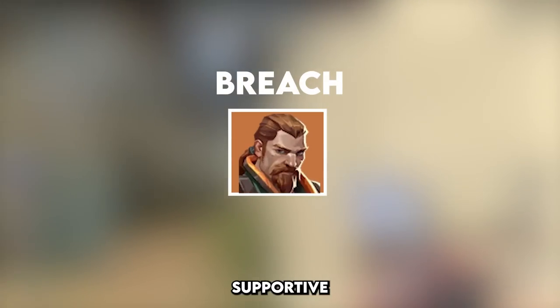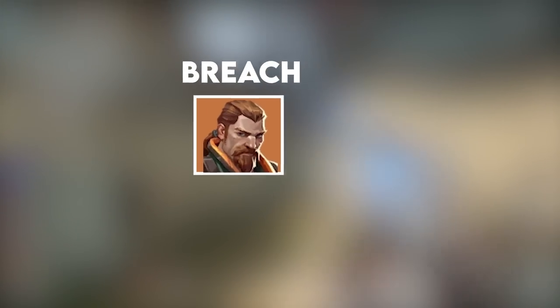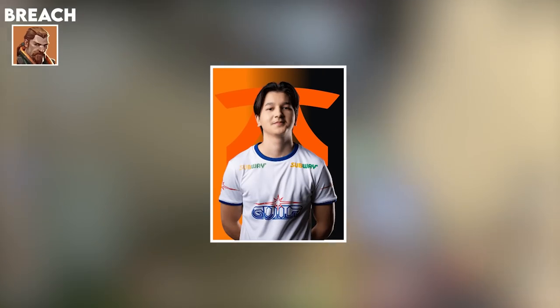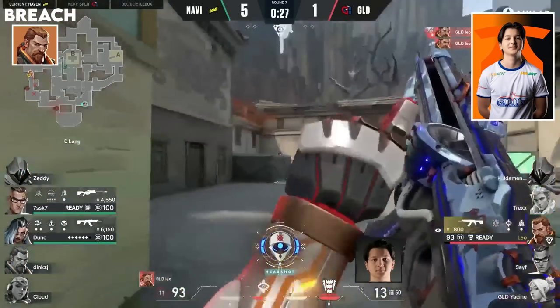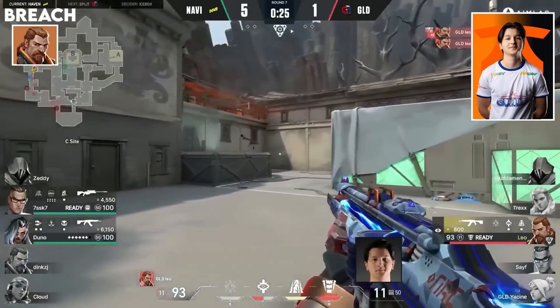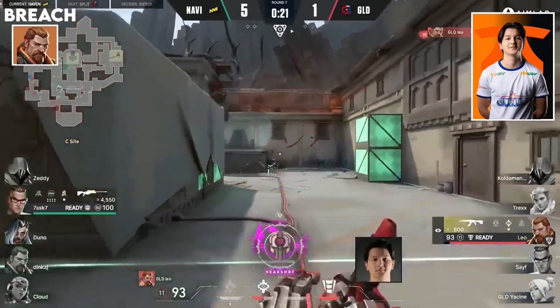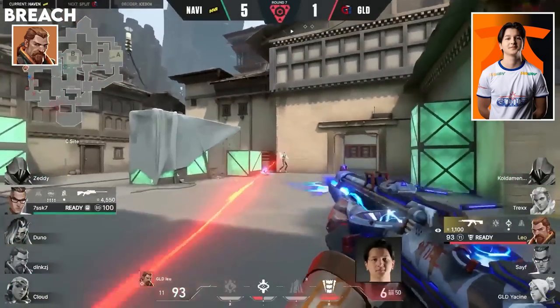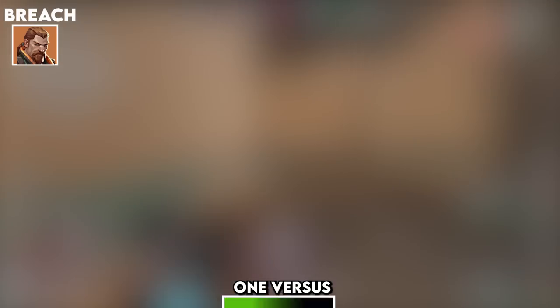Breach is used as a very supportive initiator but does have the potential for huge plays. The honourable mention goes to Leo's 1v5 on Haven with the kill on the cloud. Leo is going to get it one way or another — what is that shot? This man has been known for clutches. He snaps back and clutches it! But a more iconic play goes to Cowazin's 1v3 to force overtime vs NRG, a great use of utility and firepower.